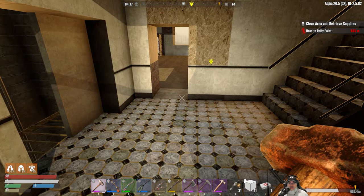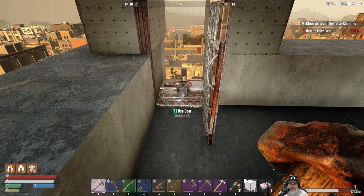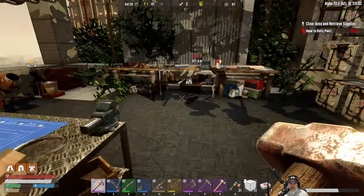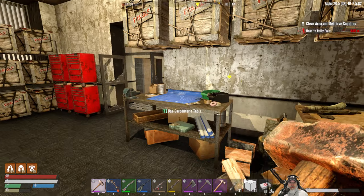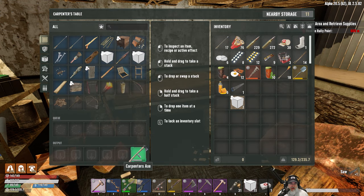We're going to upgrade our carpenter's bench in this episode and hopefully start making some steel arrows. Let's do the carpenter's bench first - I have a saw and my cheapest carpenter's axe here.